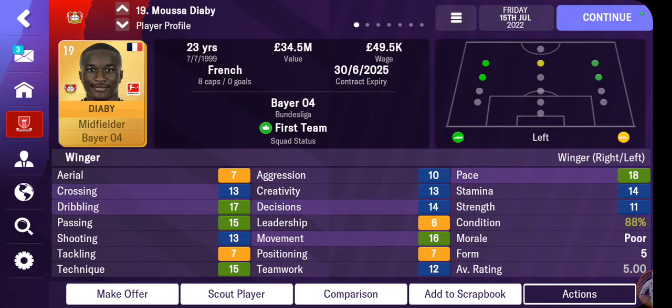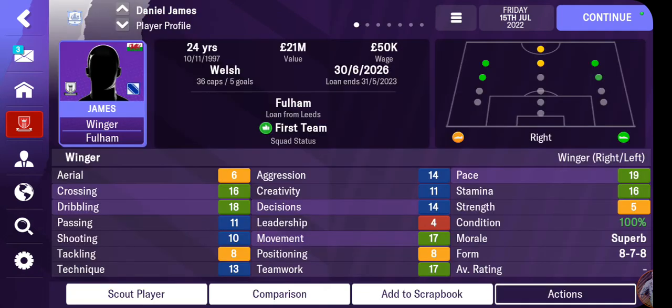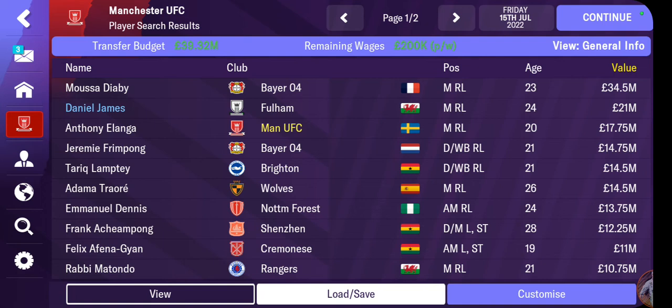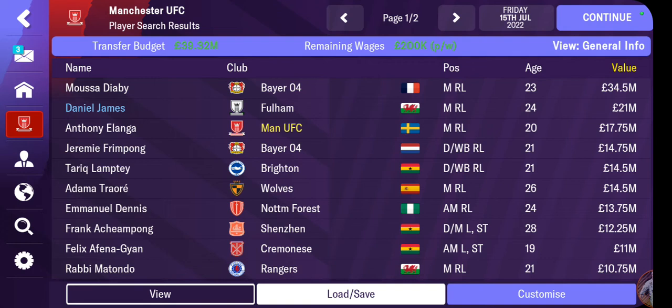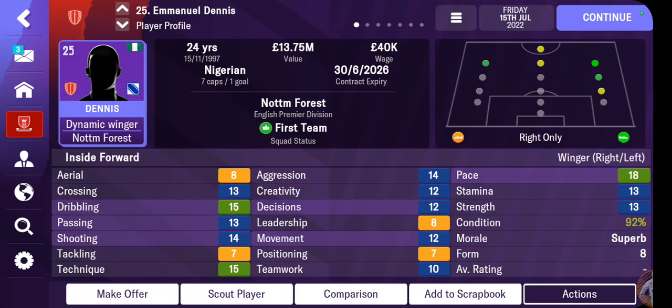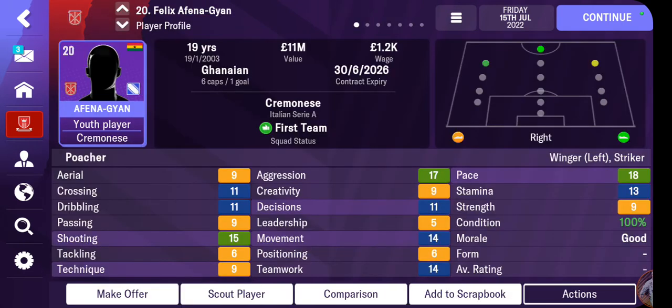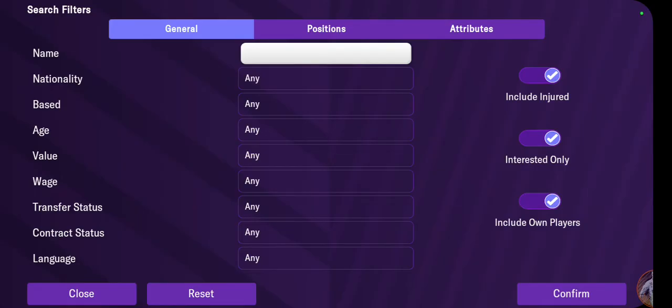Moussa Diaby — now we're talking! He's a left winger — could add some competition up top. Dan James — I am not going to buy Dan James, come on. Anthony Elanga — I have him already. Jeremy Doku — okay, that's good. Traore — hell no. Pantak Tipong — inverted winger, okay. Manuel Dennis — no. Rabiot-esque type — no. That's not going to work either. Let's see if we can find a midfield centre to balance things out.